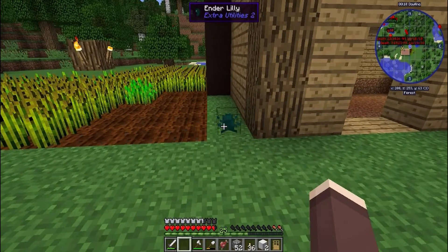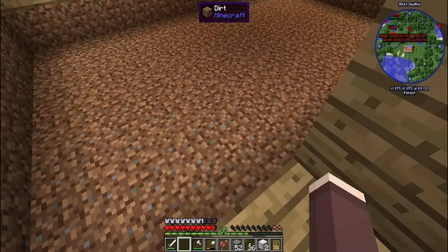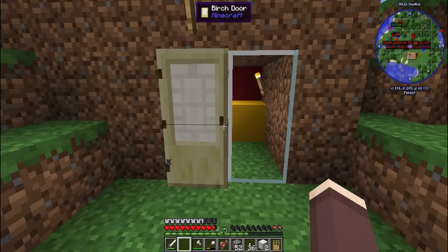We have an ender lily right here which is going to give us ender pearls slowly. We got the ceiling finished, got to figure out what we're going to do with the floor here, and I'm going to build an AFK fish farm. I have got to go collect up a bunch of stuff for that and I'll be right back.